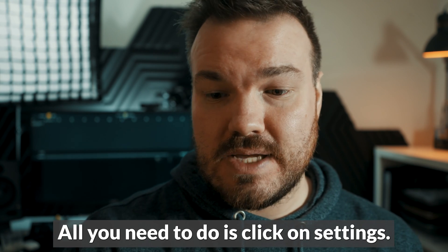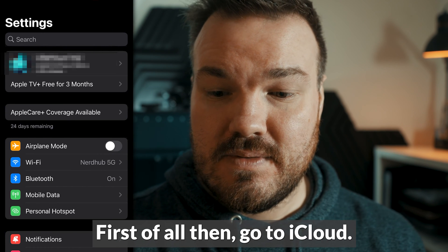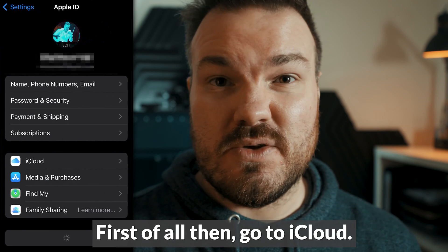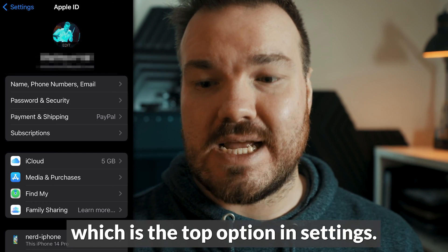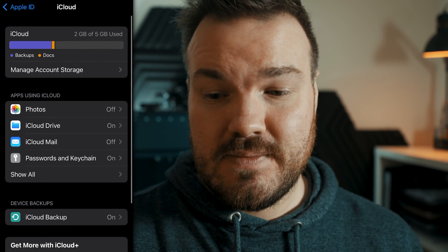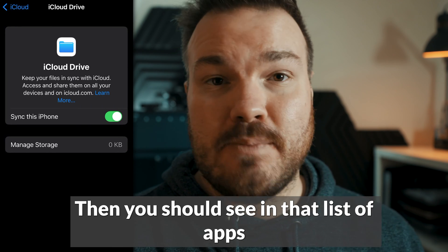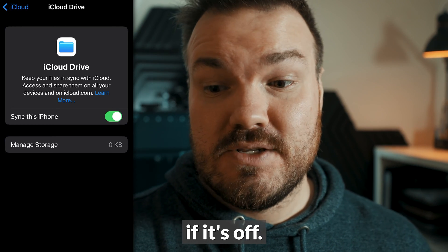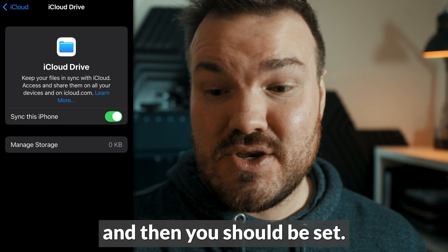It's super easy to do. All you need to do is click on Settings first of all, then go to iCloud — you select your name or your Apple ID, which is the top option in Settings. Then click on the iCloud option. You should see in that list of apps using iCloud that iCloud Drive is there. If it's off, turn it on. Make sure it says 'Sync this iPhone' and then you should be set.